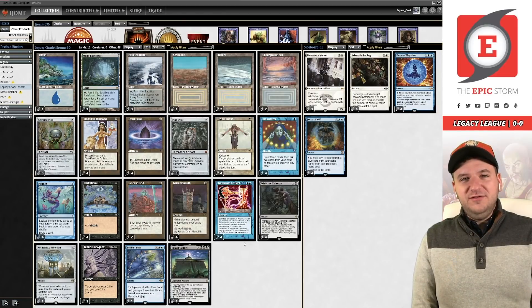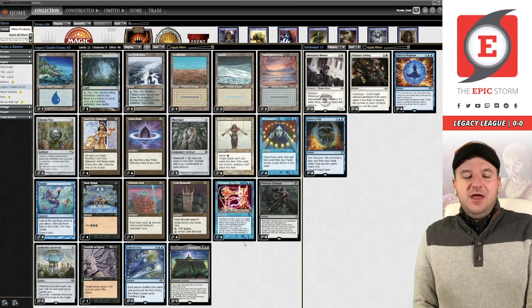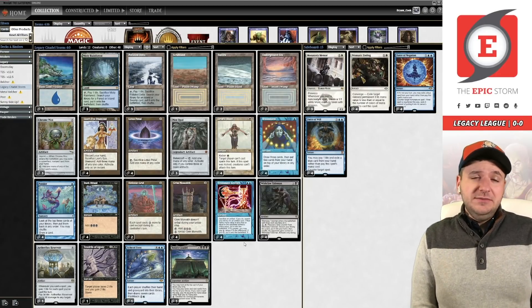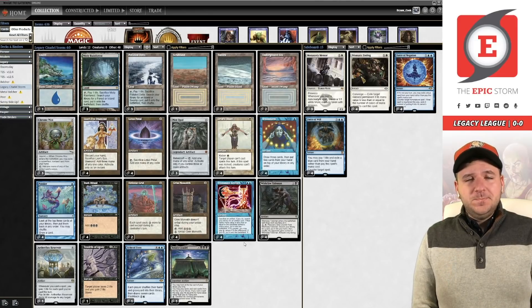One thing I'm worried about is Force of Vigor — it's a very popular Legacy card. That said, we do have Orim's Chant in the deck to stop Force of Vigor. Unlike Veil of Summer, you might be wondering why we're playing white — that's it. Andre thought through this: Veil of Summer just doesn't protect the Citadel at all, so you have to make the swap. There's not that much Force of Vigor being played in Legacy these days, especially due to Prismatic Ending.